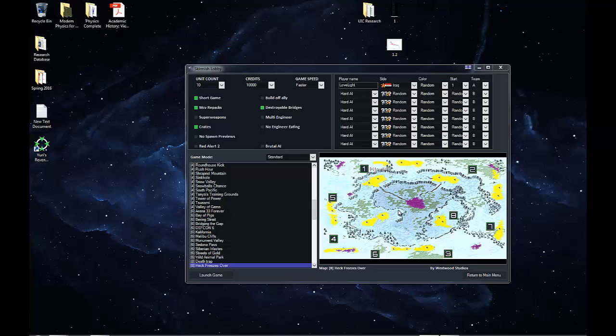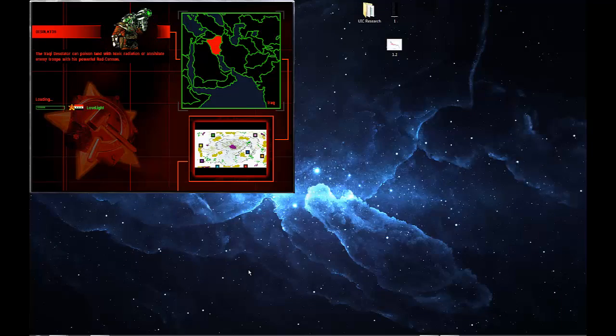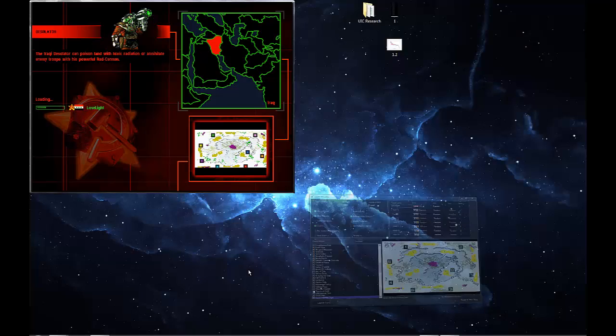My strategy is going to be to kill spot 5 early in the first minute or two with the 10 unit count. From there I'll kill spot 2 to secure my ore from on the top. Hopefully I can use caravs to kill the rest and win this game. It's quite a challenge — maybe the most challenging thing in the game.